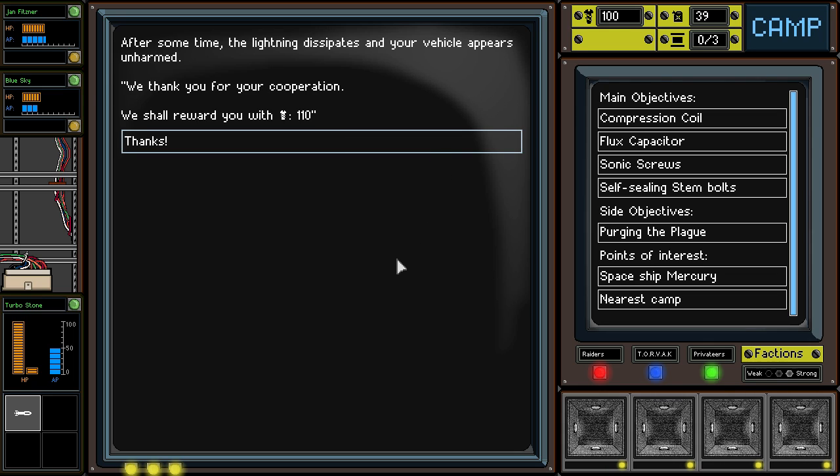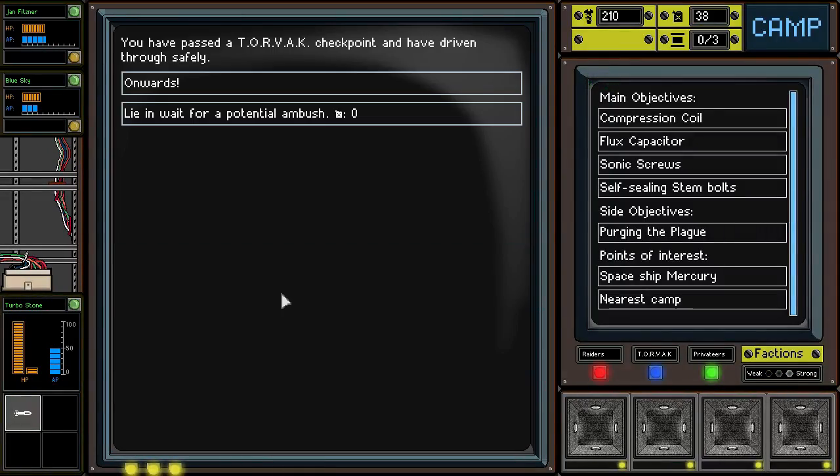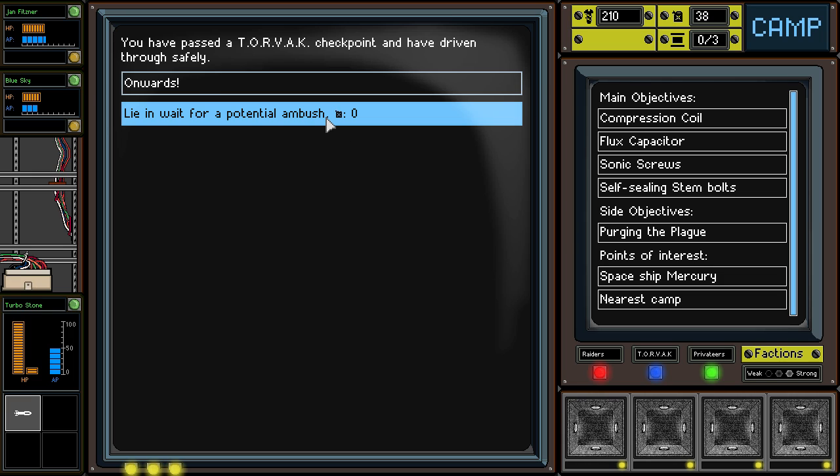The lightning dissipates. Your vehicle appears unharmed. We thank you for your cooperation. 110 bolts for nothing — that's a nice payoff. We passed through a Torvac checkpoint and drove through safely. I could lie and wait for an ambush.